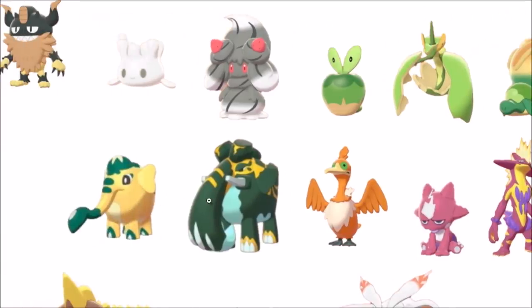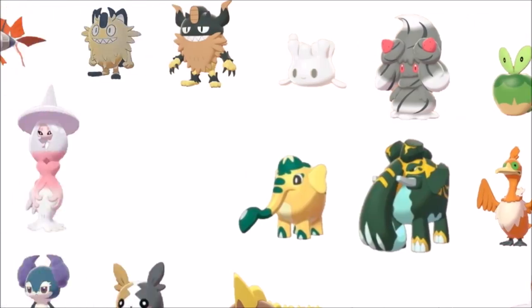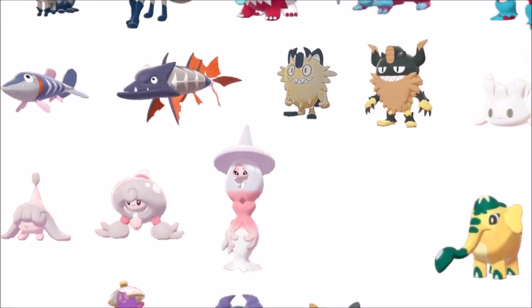Cufant and Copperajah — it's like slightly noticeably different. The copper in this Pokémon's name doesn't really sell as much when it's shiny. I don't really think there's too much difference with the other green color — it might be a little changed, but not really too much.